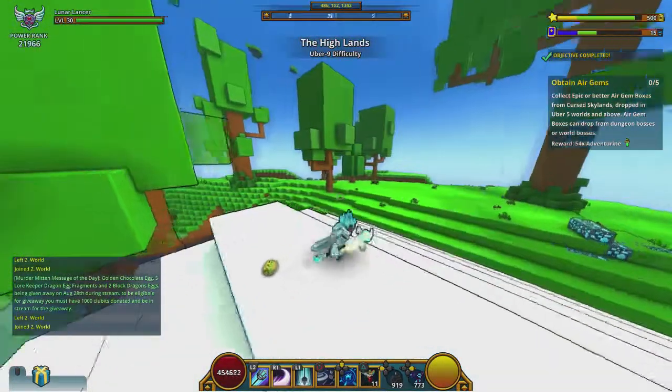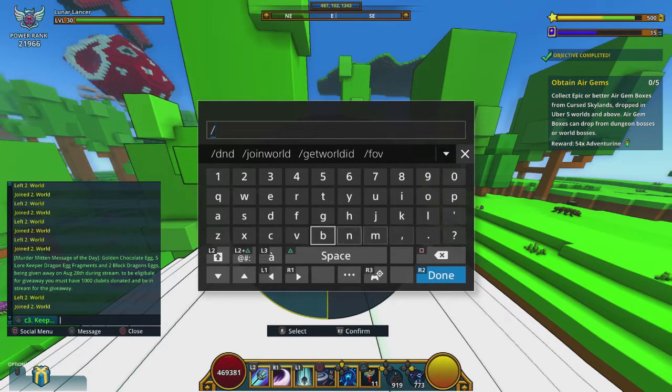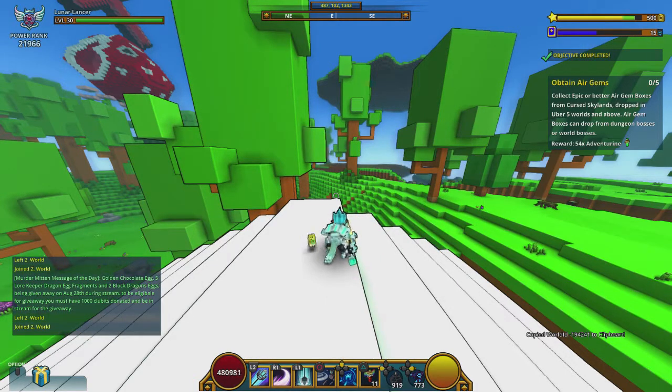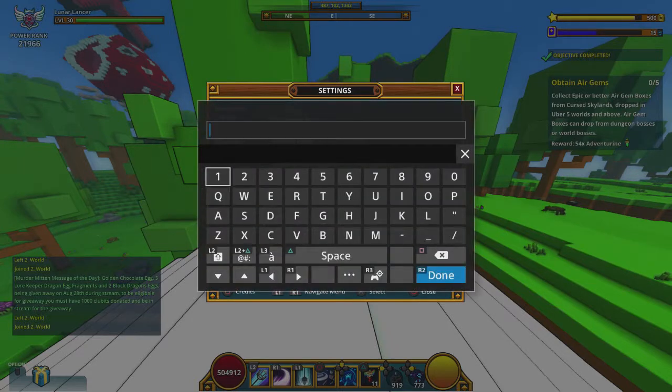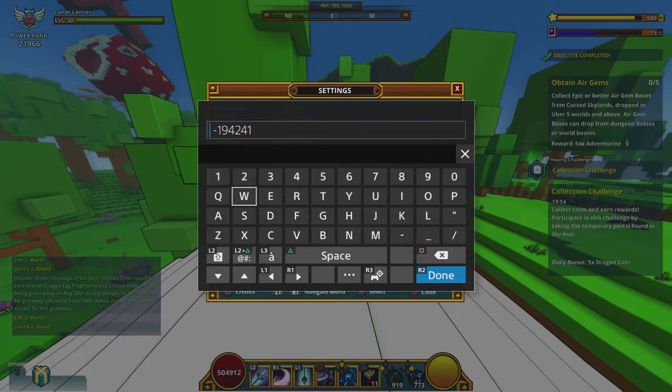So we're in U9. The first thing you want to do when you spawn into your world is do backslash get world ID. This will pop up in the bottom right-hand corner. So this particular world ID is 1942-41. In the quick chat settings, we're going to enter 1942-41, and then a little dash in front of it, because that's how all of the world IDs work.